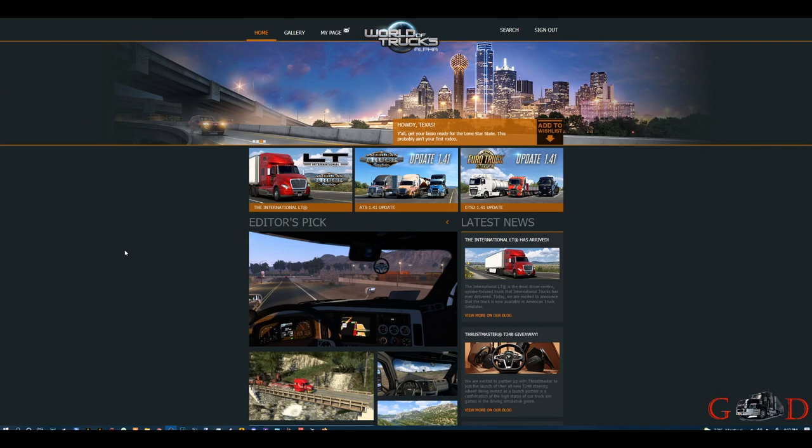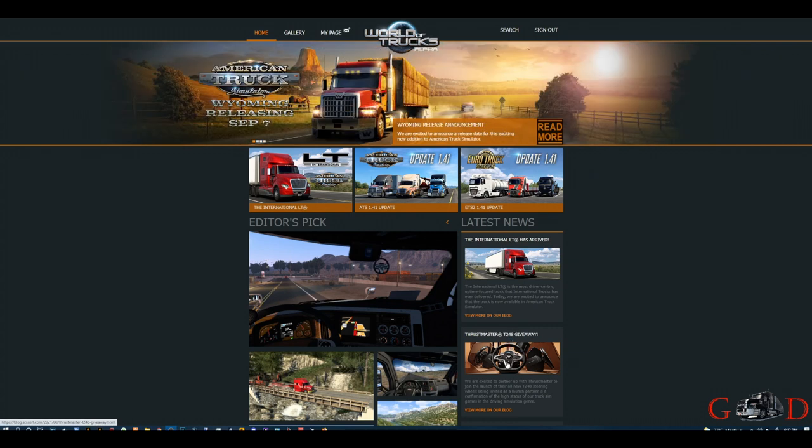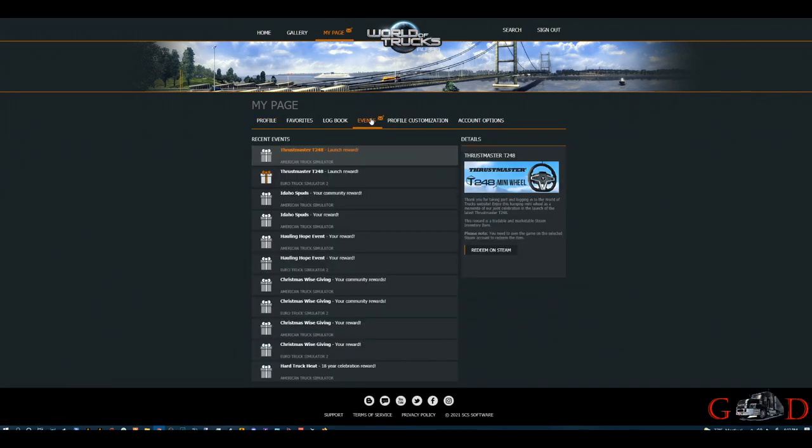How to redeem your steering wheel medallion so you can enter the Thrustmaster T248 giveaway. Go to the World of Trucks website, go to my page, then go up to Events and hit the Redeem on Steam button.